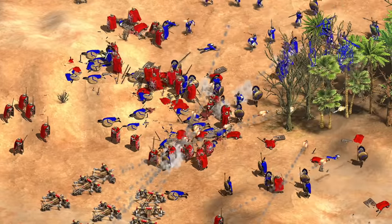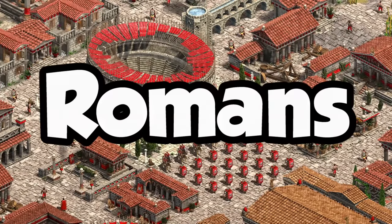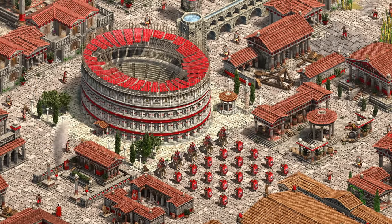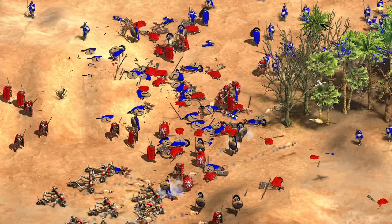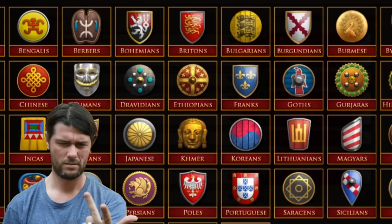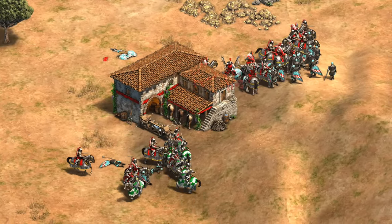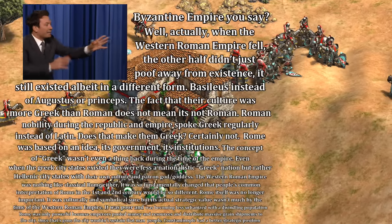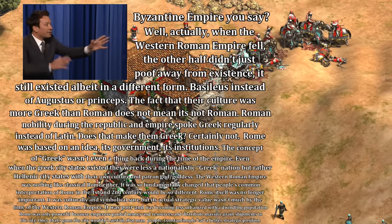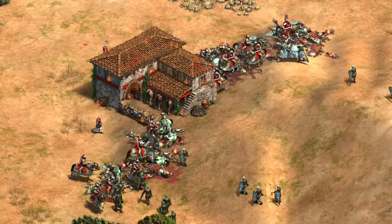Hey guys, Spirit of the Lie here. In this video we're going to be taking a look at the Romans. Now I know you might be thinking you're pretty sure you know all 42 civs in the game and Romans aren't one of them. Alternatively, maybe you're thinking we already have the Romans — they're called the Byzantines — followed by a long screed about why they should be called the Romans, referring to themselves as such, and Byzantines is just a revisionist label created long after the fact.